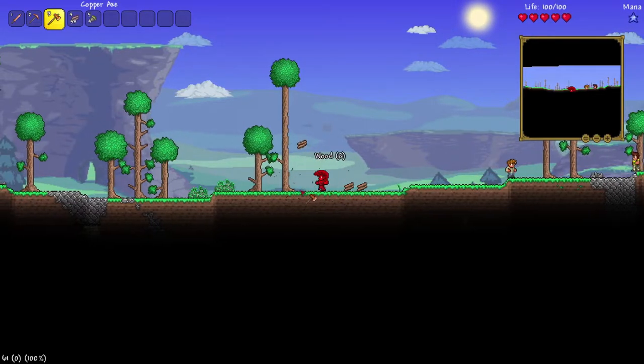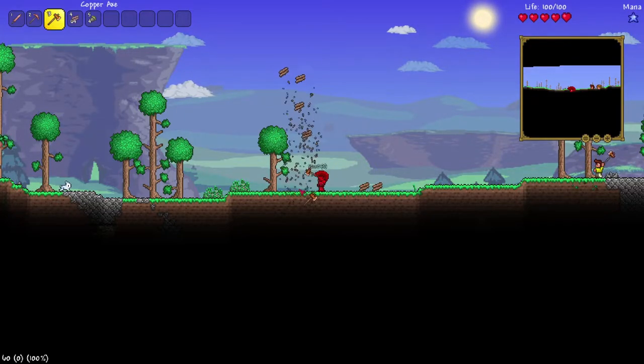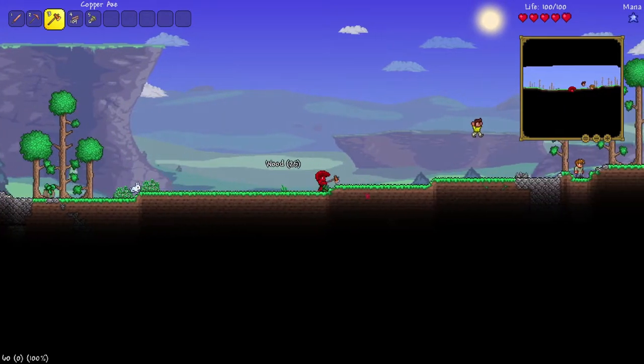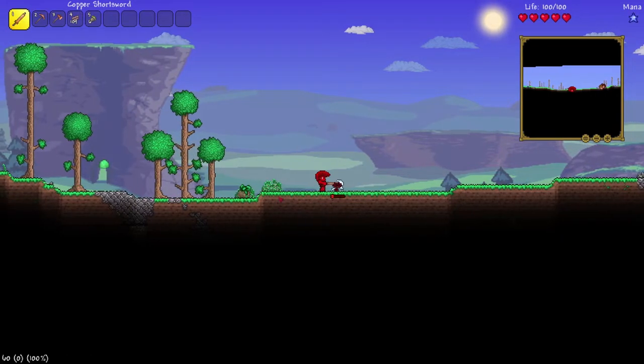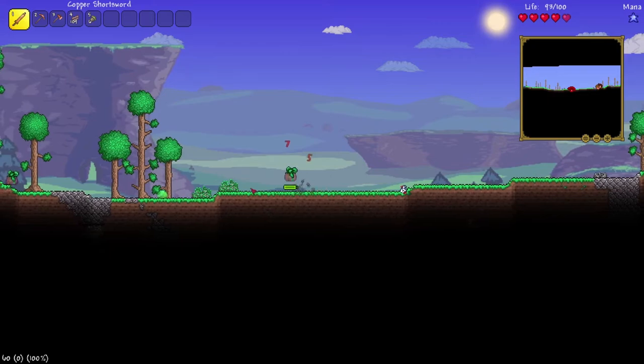Is there a clock or do we just watch the sun? You just watch the sun. The acorns are essentially saplings, so you can plant them back and grow more trees — you don't need water on them. There's a lot of slimes.